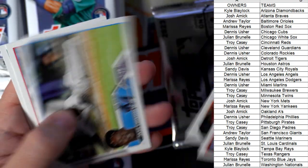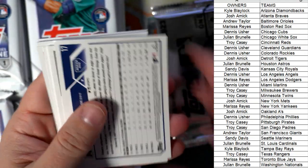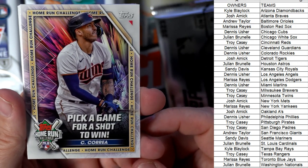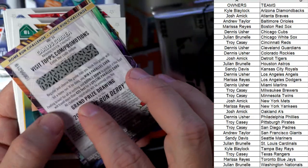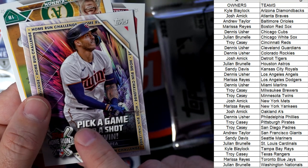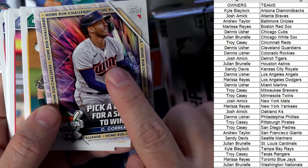Troy, aloha — how you doing over there in Hawaii? Next up, there's a Jonah Bride rookie card and some base cards. Who's got the Minnesota Twins? Troy C — aloha, Troy. You just pulled a Home Run Challenge card. If you don't know how it works: scratch the code on the back, pick a date you think Carlos Correa will hit a home run, and if he does, Topps sends you a super short print exclusive trading card. These are one per box and resell pretty well on eBay.